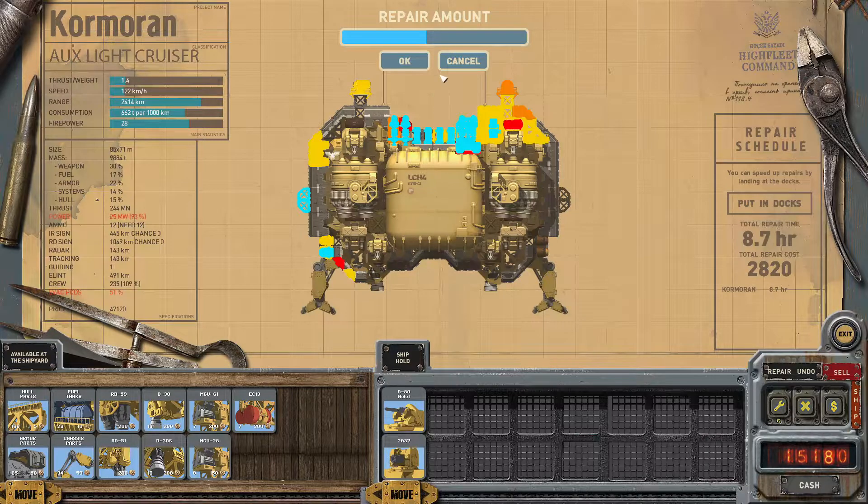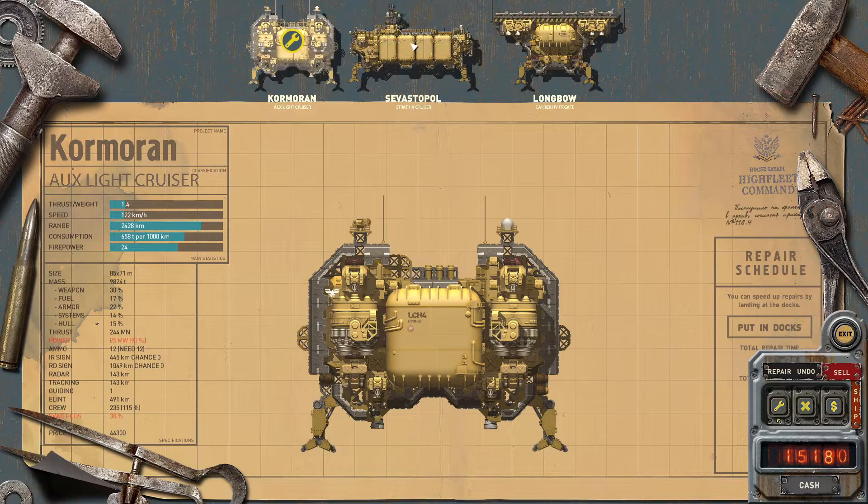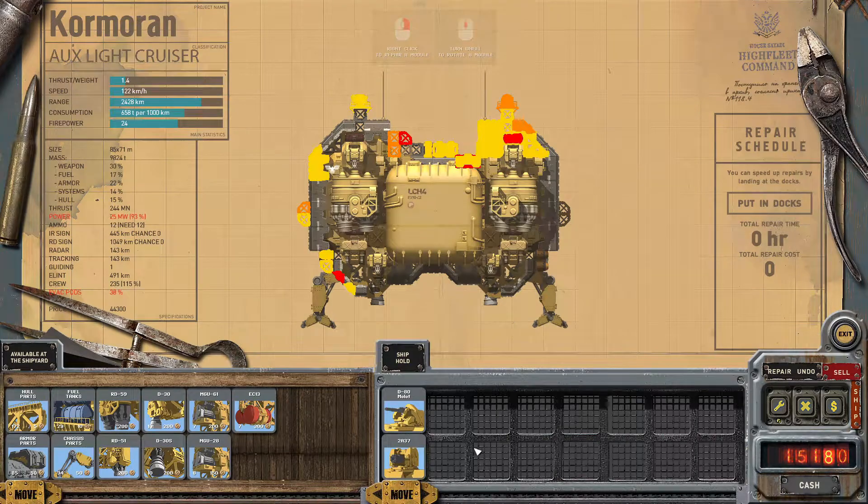If they don't exist in inventory, one thing you can do is take them from another ship — strip them off another ship, put them in inventory, and then cannibalize them to put them in another place.